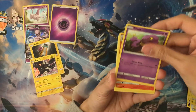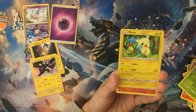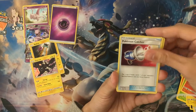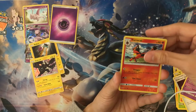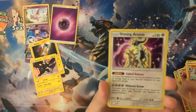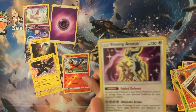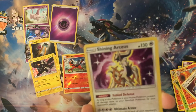Let's start with Pikachu pack. Ekans, Torracat, Breloom, Minam, Incineroar, Pokemon Catcher, Go Lurk. Reversal is a Torracat, and our last one is a Shining Arceus.